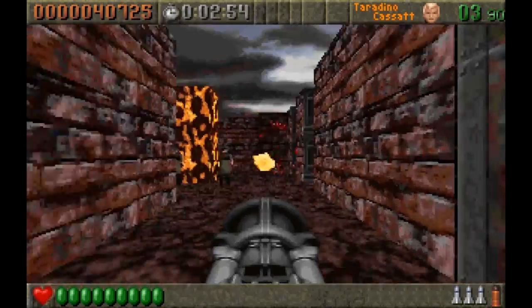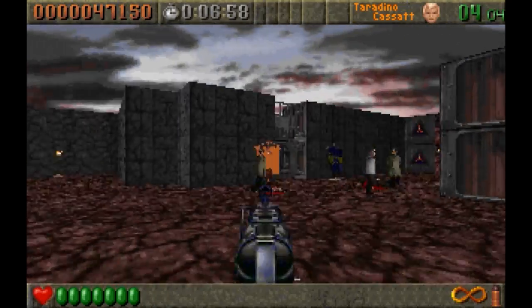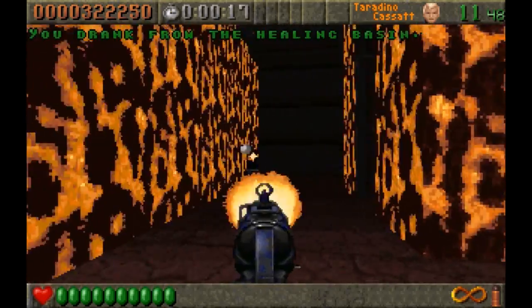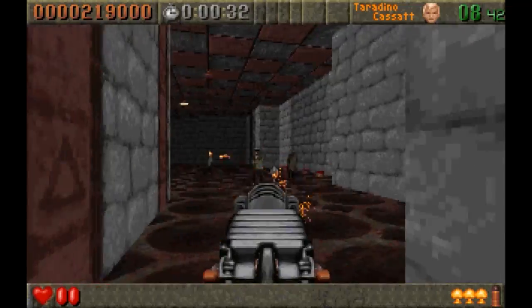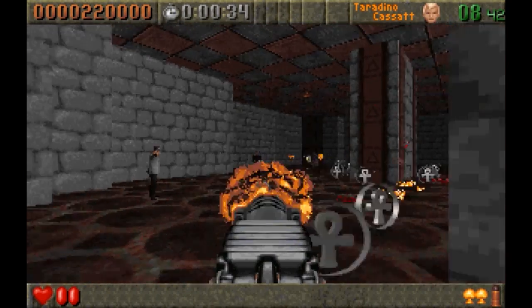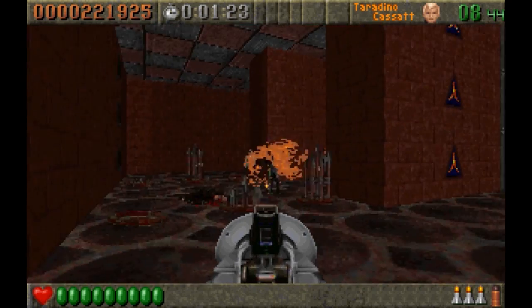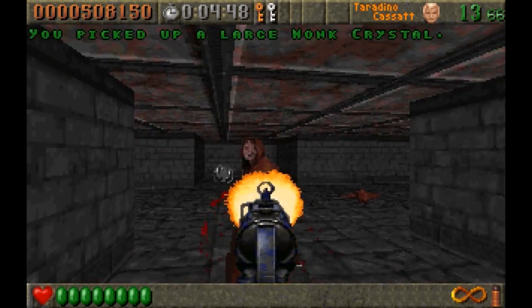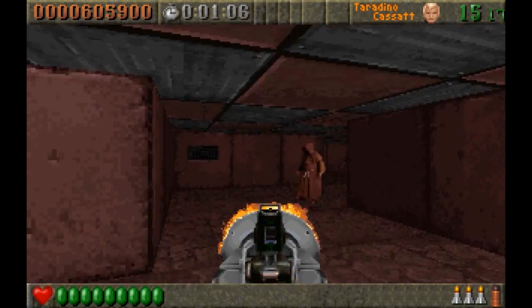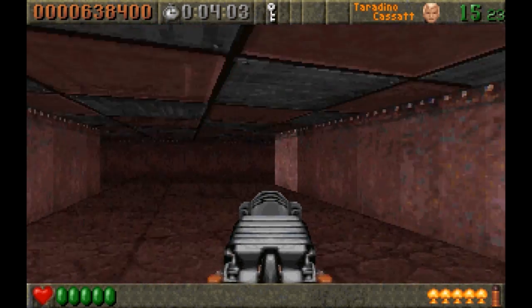For its time, Rise of the Triad had some clever enemies that really kept you on your toes. Certain enemies would play dead until you got close or turned your back to them. Other enemies could hurl nets at you restricting your movement until you wiggled free, and the more dangerous enemy types encountered in later episodes could throw grenades and even roll sideways to avoid gunfire. In the last episode you'll even take on creepy-looking cultists decked out in robes who chant ominously and hurl explosive magic at you. You can't say it isn't original.